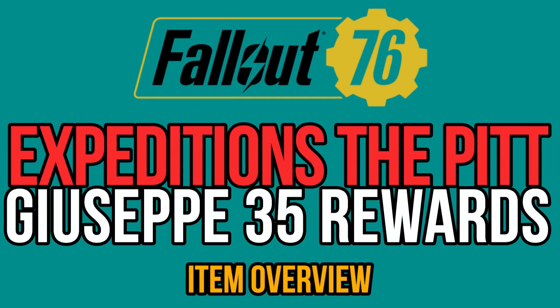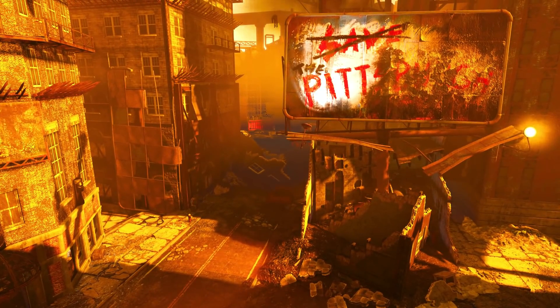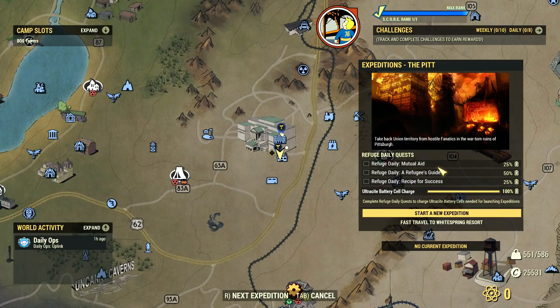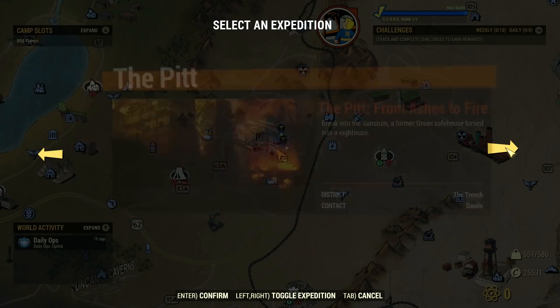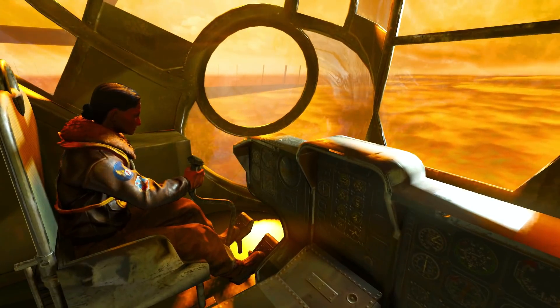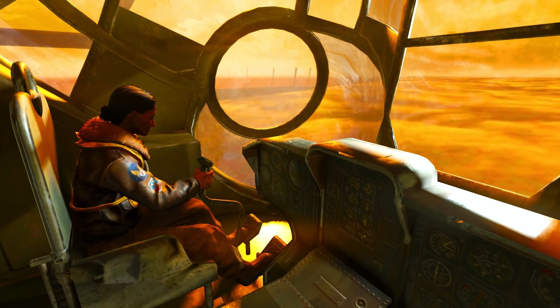Hello everyone, welcome back to another Fallout 76 video. In this overview I will go over the Pit rare rewards and their costs, which went live a few days ago on the public test servers on PC. They are sold by Giuseppe, a new vendor who sells exclusively the Pit plans for now at least. I will also explain how stamps work, how to get them, and how their drop rates work per expedition — this is a new currency required to purchase any plans from Giuseppe. I also created a few charts to give you an idea of how much farming it will take to acquire all these new goodies. Alright, let's dive into the details.